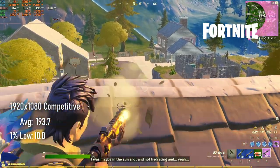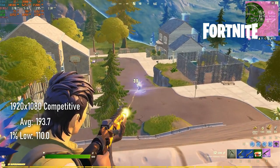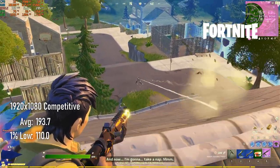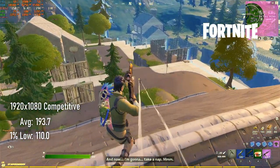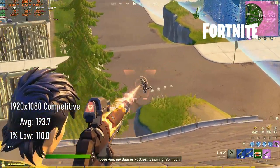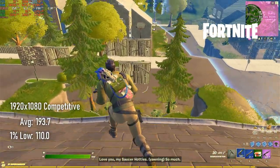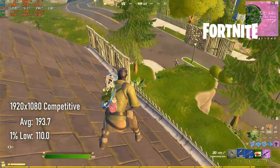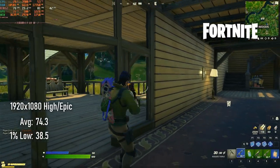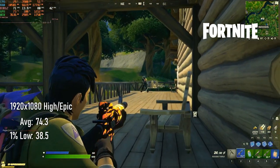On the subject of high FPS, Fortnite at competitive settings hits just over 190 FPS. This is 30 FPS lower than my benchmarks on the 8GB model back in February, though that could just be standard live service performance drift. That wouldn't be a major drag since it's still higher than most monitors can display, but that performance drift carries over to high quality settings as well. The February results were close to 90 FPS, but this has now dropped to below 75.